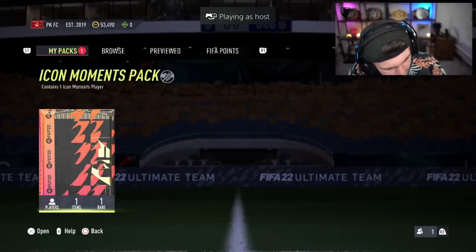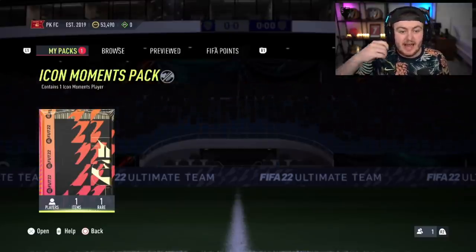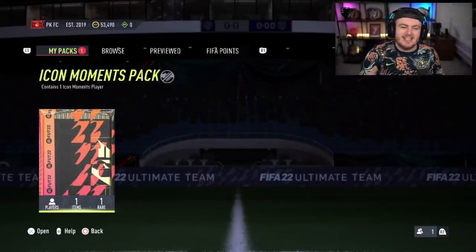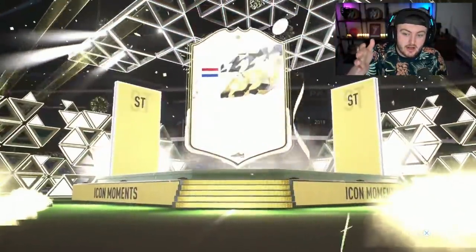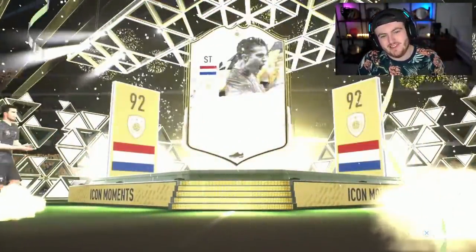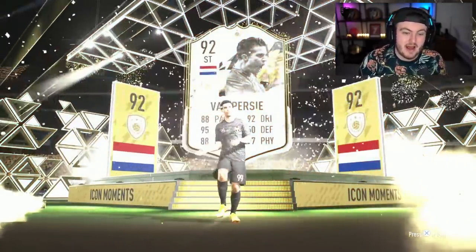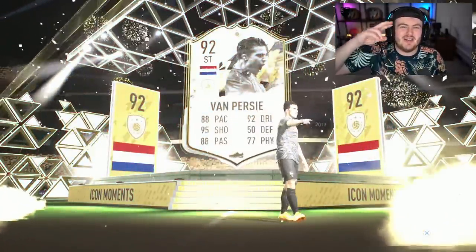We are ending off today's video with an Icon Moments Pack. We've done 20 of the player picks now. An Icon Moments Pack to finish off — if you guys have enjoyed the video please leave a like down below and subscribe if you aren't already. We are ending off with a Dutch striker: Robin van Persie. It's not awful — we'll take it, to be fair. I do love a bit of RVP. Thank you all for watching, and I'll see you lads later.